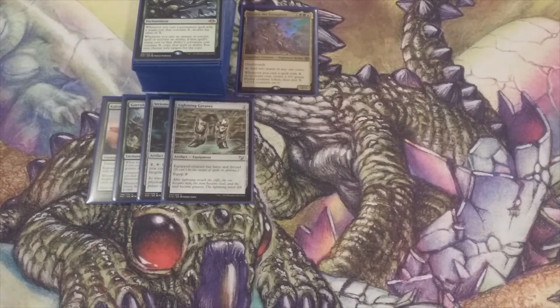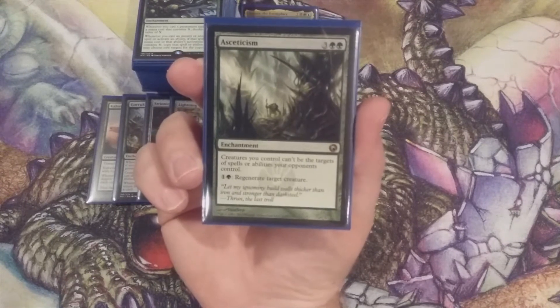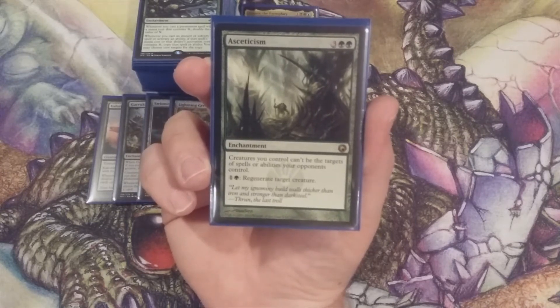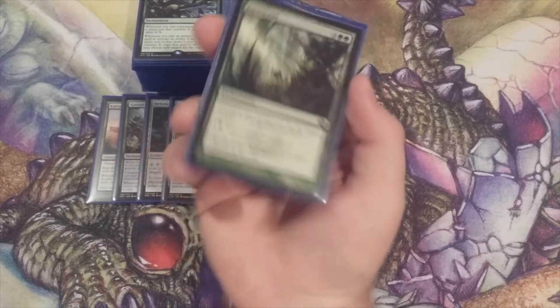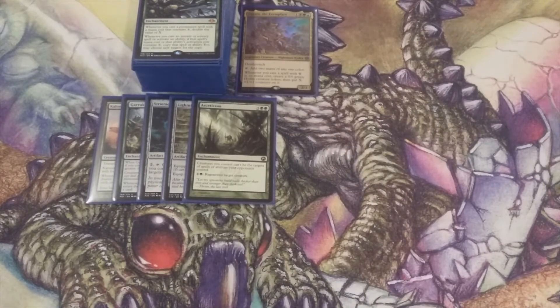Continuing with the trend of protection, we come up with Asceticism. The Scars of Mirrodin rare costs three and two green, and creatures we control have hexproof — it says can't be the targets of spells or abilities, but this was before hexproof was keyworded. We can also tap one and a green to regenerate target creature. Very valuable card to help protect our creatures, and the potential for politics is there as well.